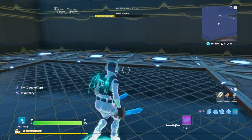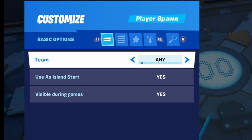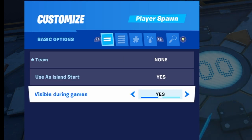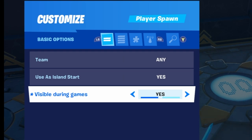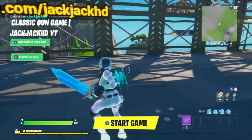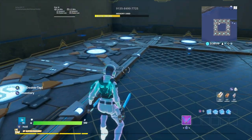Once you have the spawn pads placed, go into the settings for all your player spawns. The settings I'm changing are: Team — set to None; Use as Island Start — keep that to Yes; and Visible During Games — turn that to No. Setting Team to None means no one on a team will spawn here. Use as Island Start means when people join the island, this is where they spawn.